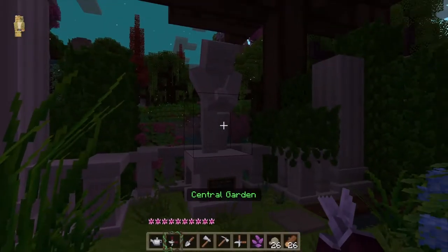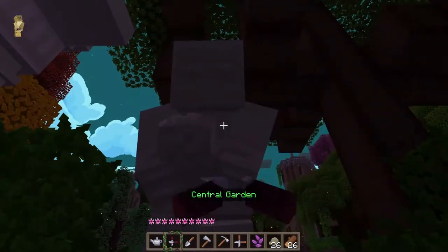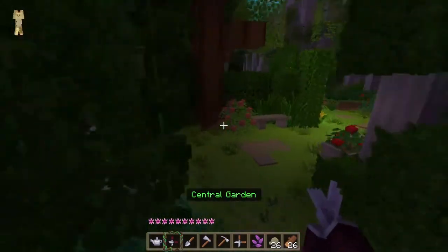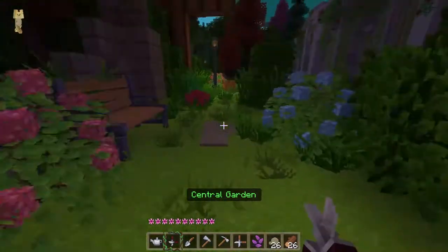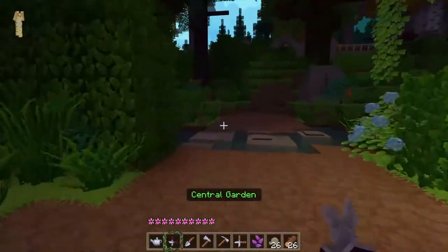That was the thing from the crafting recipe. These statues are actually kind of sus now, because how come they always — these special — they're not legendary, just rare plants — always happen to grow in front of these statues?